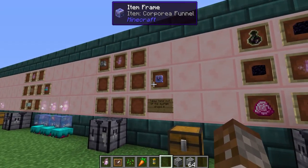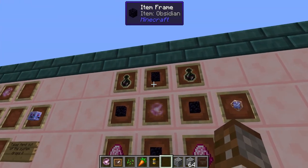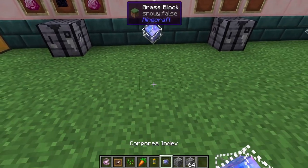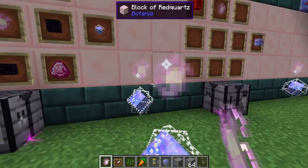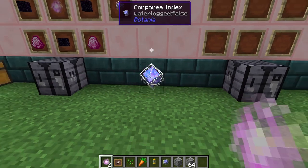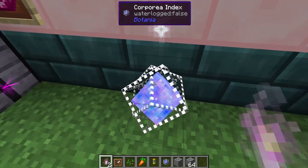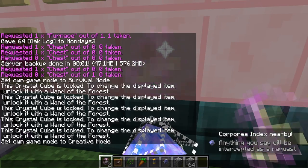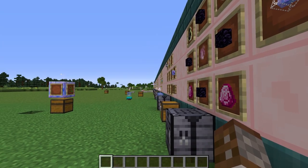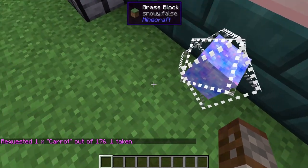There's a third way of getting items out of your system: the corporea index. This is made using four pieces of obsidian, a corporea spark, two ender air bottles and two dragonstones. Place it on the ground, attach a corporea spark to link it to the system. When you walk close to it the working area sparks appear. You can take items out of your system by typing requests into the chat menu — for example, typing 'carrots' takes out one carrot.